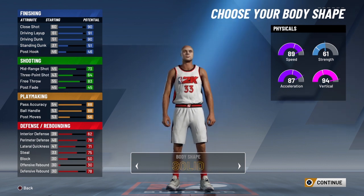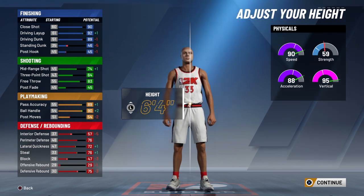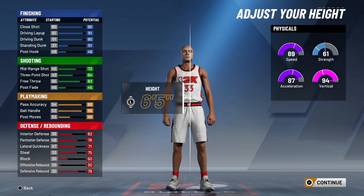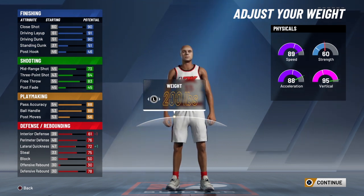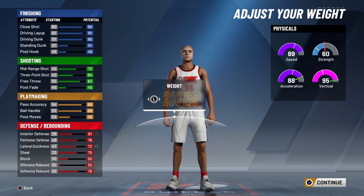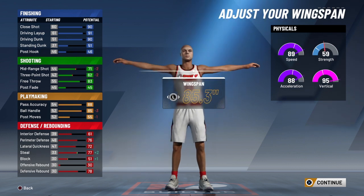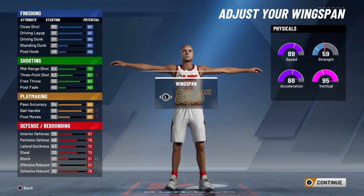On stream I got a suggestion to go slight because you slice through the defense a little better, but I honestly didn't find much of a difference. I'd probably go compact because you still get a little muscle. At 6'6 you lose too much, 6'4 is too small, so 6'5 is perfect — you still get all those great attributes. I go 200 pounds to reach that 95 vertical, you lose a little strength but gain lateral quickness. For wingspan I go default so I don't lose my shot contest or ball control.